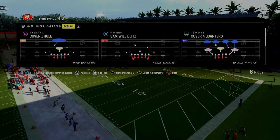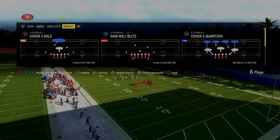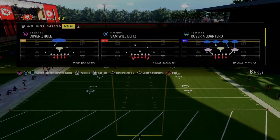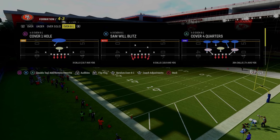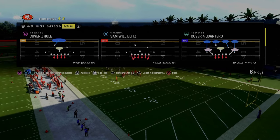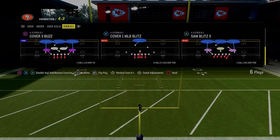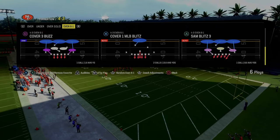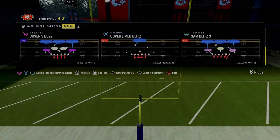The secret to defense in really any Madden is understanding how to adjust, how to blitz, how to stop the run, but really how to adjust behind your pressures to the most popular formations in the game. We spent over two hours teaching everything we know about how to stop different formations. Joining the Patreon for $10 gets you access to our dollar defense, which you can use with the Kansas City Chiefs playbook, plus over 15 different offensive and defensive ebooks. The link is in the description.